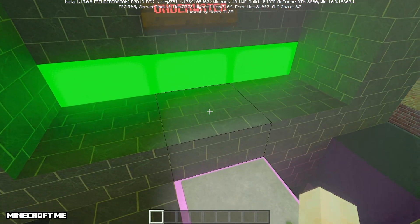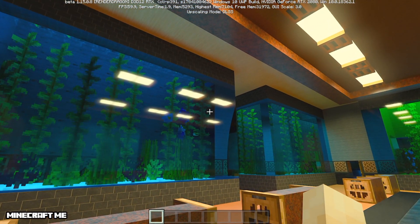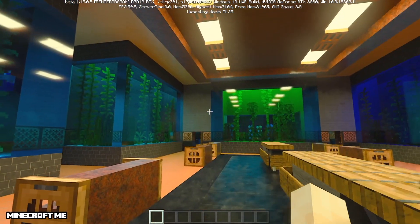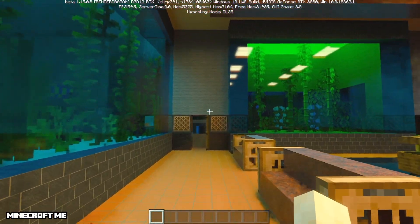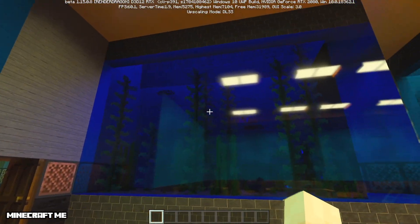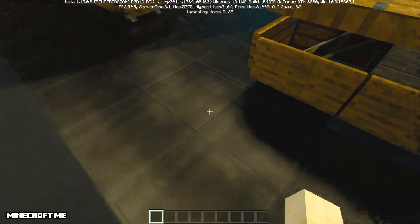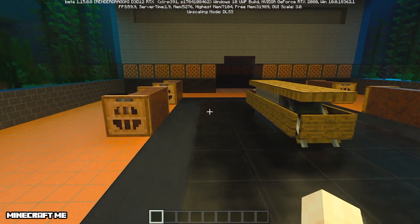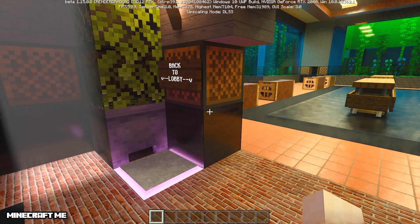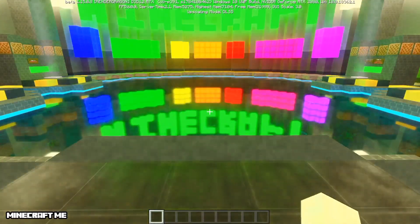Let's check out zone number two — underwater. Look at the reflections off the lights there, off the glass. Doesn't this look great? I'm very impressed. It's starting to make these worlds even more open, fun, and livable. Look at the shaded glass and the reflections — it's just gorgeous. All the RTX shading on the floor. Right now I'm looking at my stats and it's pushing my video card about 75% to 80%, which is pretty crazy — not bad for a Minecraft game.